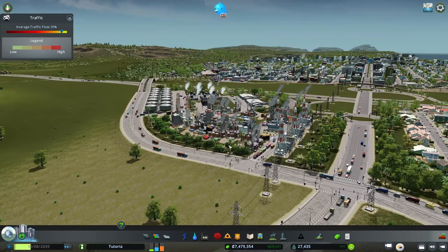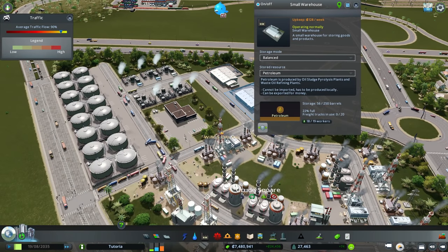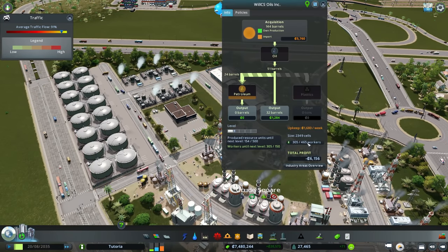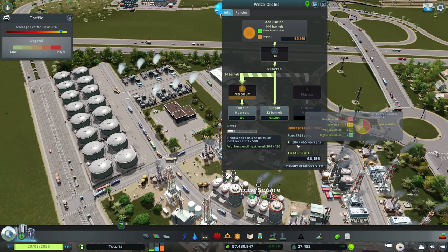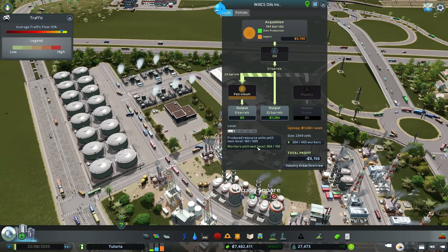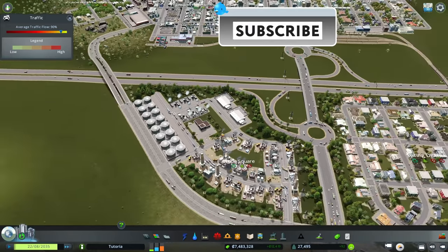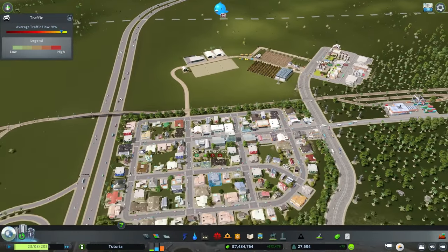Our oil industry is looking good. Clicking in shows our warehouses have a pretty good stock. We have enough workers to reach the next level — we're just waiting on resource production. While we wait, it'd be nice to give the same treatment to our agriculture industry, since some comments noted how barren that area looked.